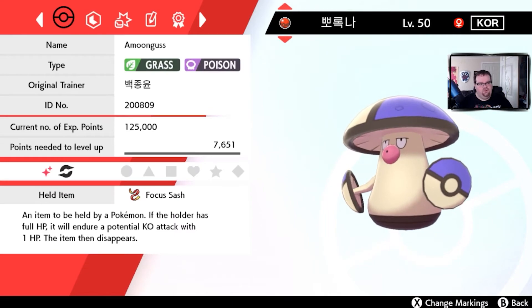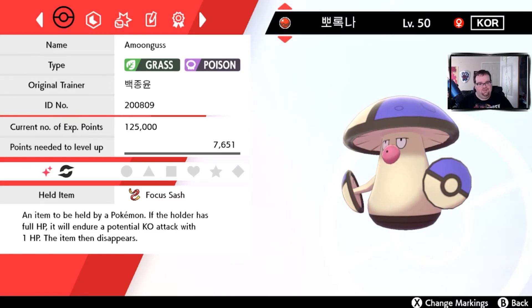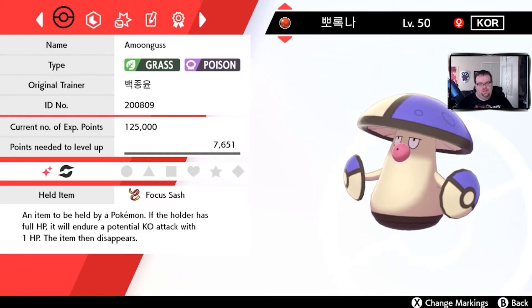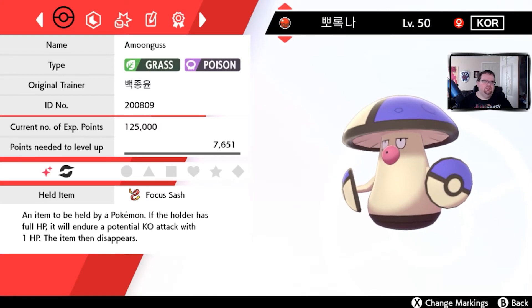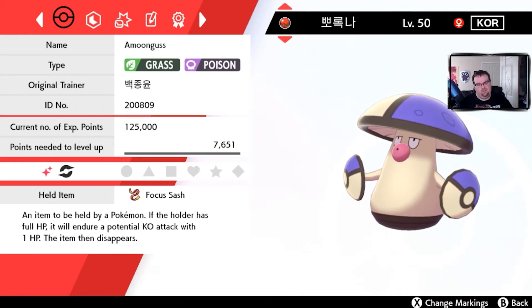Amoonguss was from an event — this Pokemon is probably never going to see the field. I think it was from an event going on from Korea when they were giving it away.